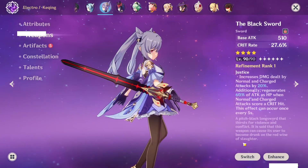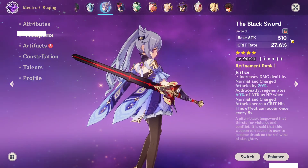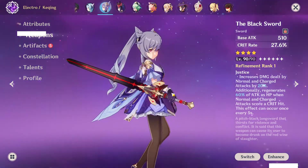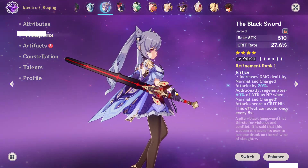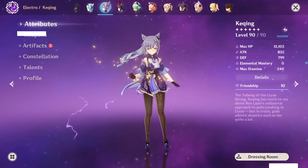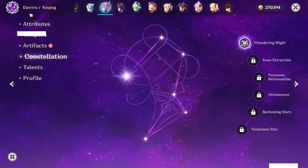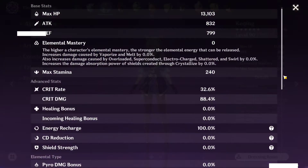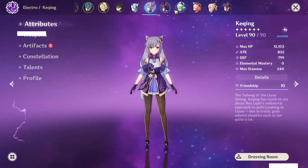Keqing — I stripped her gear a while ago. This used to be my first 5-star character and I used her for the longest time as a physical build. I no longer use her simply because I've got better characters for damage. I really like this character, she's fun and probably one of my favorites, although I just haven't used her recently. I do have her at C1. Maybe someday if I get her C6 I'll do a full Electro build and use her all the time.